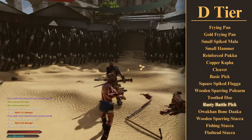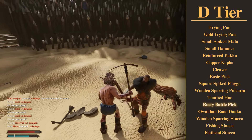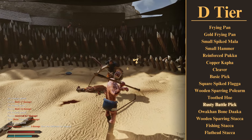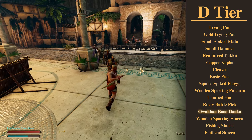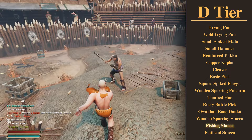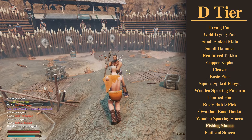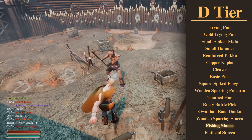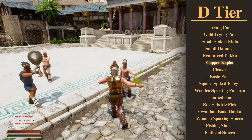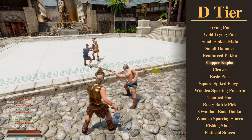There are a few new weapons in this tier too. The rusty battle pick is a bad version of a good weapon we'll talk about later. At 16 damage, that's still a bit lower than I'd want for a two-hander, but it's okay in the first few weeks. Same goes for the Awaken Bone Daka — there's a much better version of this weapon, but this one's alright at the start. The fishing stacker, like the sparring stacker, is only good in that it's a spear, and it still lets you poke people pretty safely. Finally, the Copper Caffa is another bad version of a good weapon — it just doesn't quite do enough damage to be a legit option, but I'd still upgrade as soon as I could.